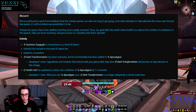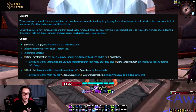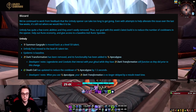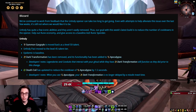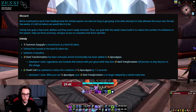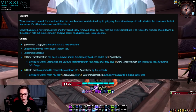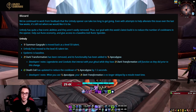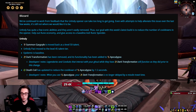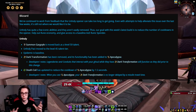Now for the super controversial change: Dark Transformation is removed, but its functionality has been added to Apocalypse. They essentially merged the two abilities, so you don't have to press Dark Transformation and Apocalypse in your opener — you just press Apocalypse. Their notes clarify that legendaries and conduits that interact with your ghoul while it has Dark Transformation still function the same way. For example, the Deadliest Coil legendary that extends your Dark Transformation time each time you Death Coil still works, and Frenzied Monstrosity still works — they simply wanted to bake Dark Transformation together with Apocalypse.